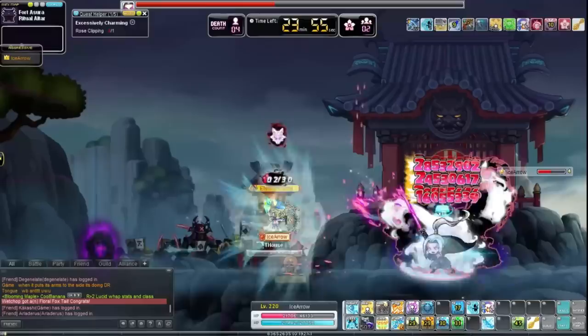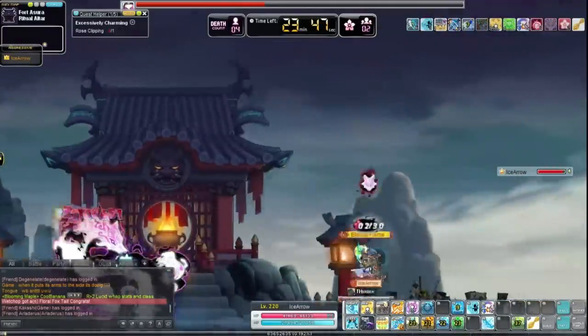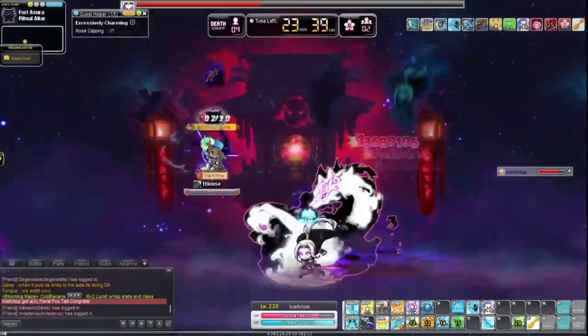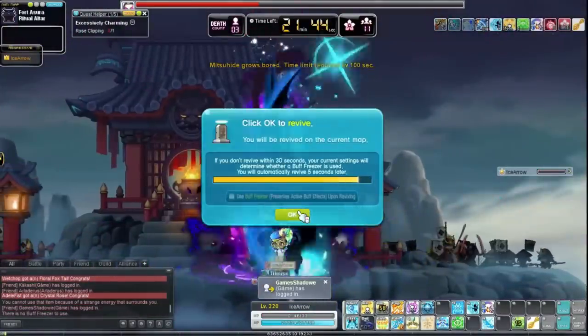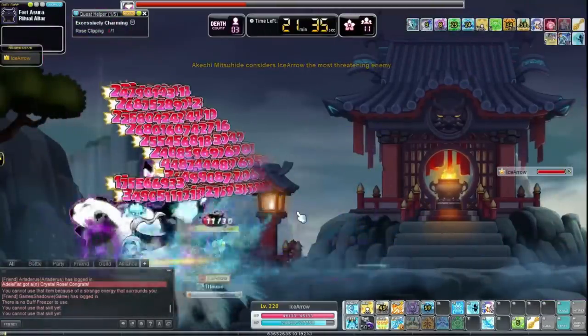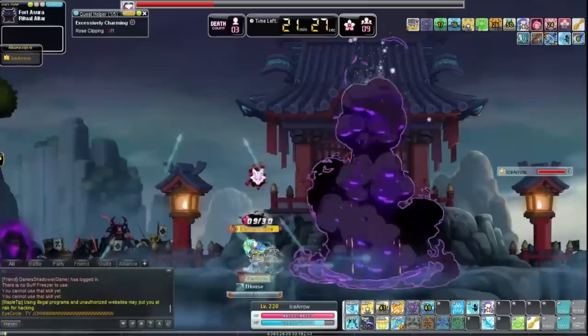That wraps up the overall guide on how to make boss mules. They're made to make your main money, so don't feel the need to put in 10 to 30 billion mesos. You can get by with very minimum upgrades if you do it effectively during events and don't greed for min-maxed stats like going to Legendary or 15 to 17 stars off-event.